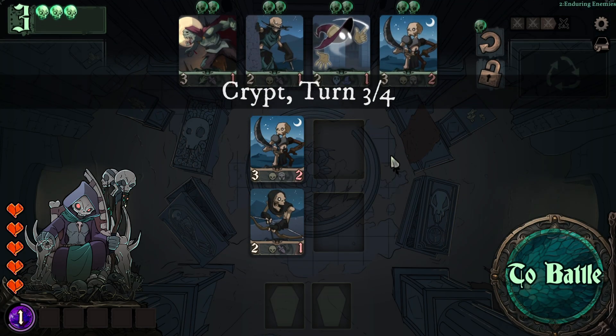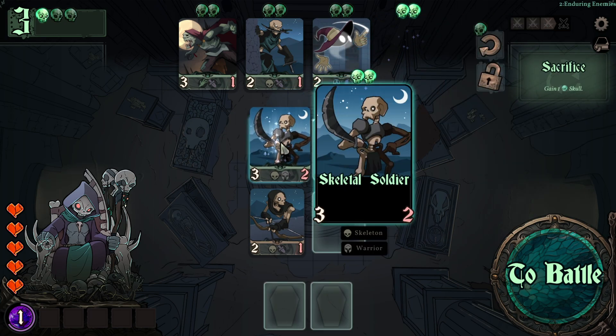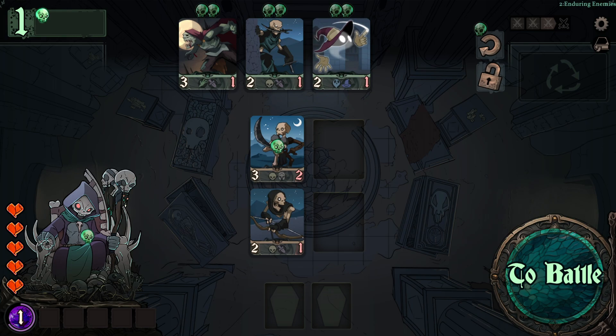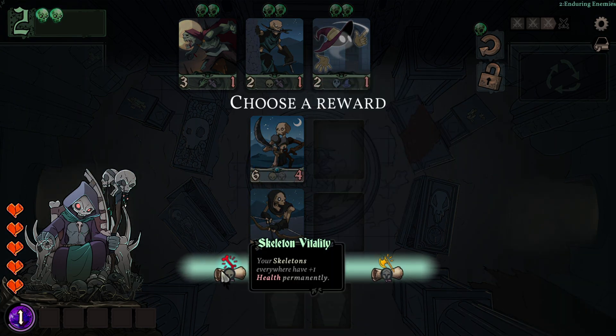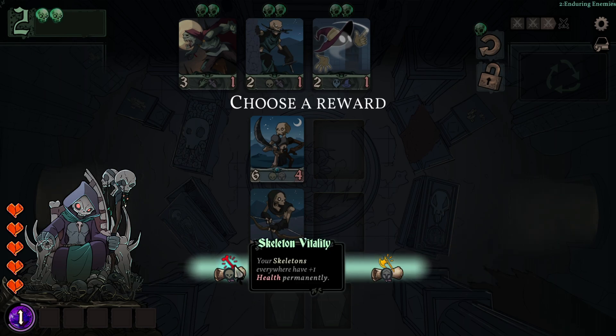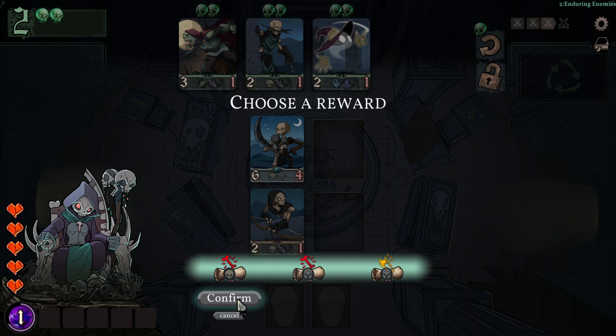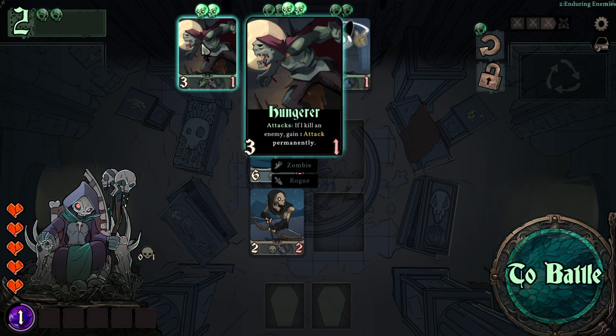Now we've got the chance to buy a Skeleton Soldier which is sparkling and glowing because we can merge these two together — they will upgrade and double. We can also now pick one of three buffs or rewards that are valuable for every character similarly.